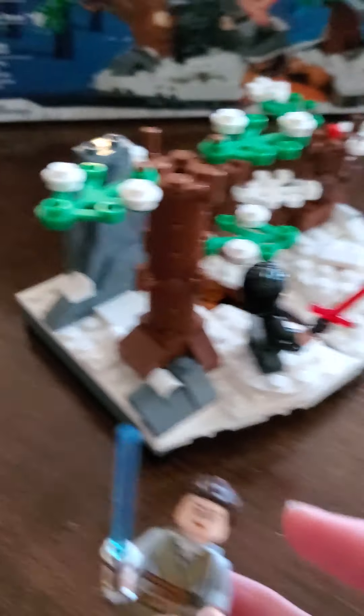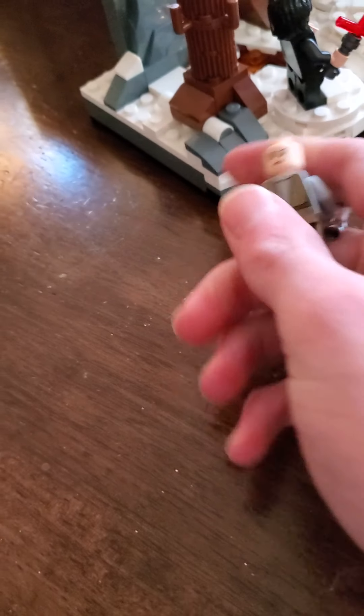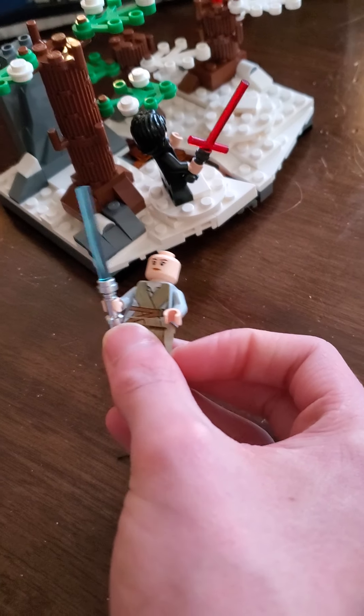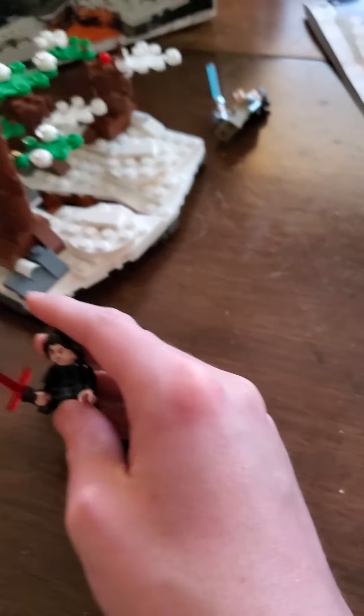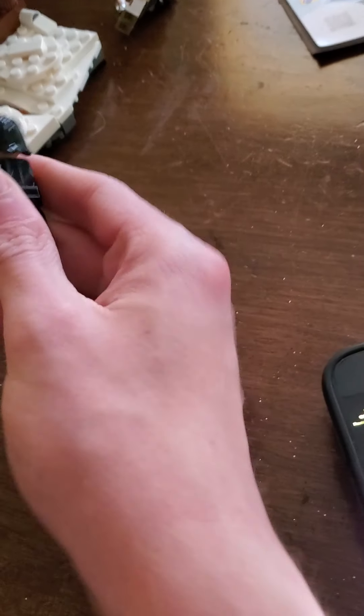We have Rey Skywalker. Rey Palpatine. And next up is Kylo Ren. Here he is. He's really cool. He's got a cool lightsaber — it's the first version of him with the cape and gloves and the helmet.